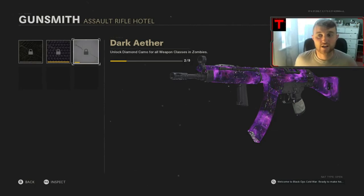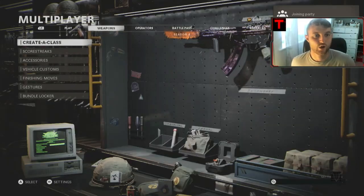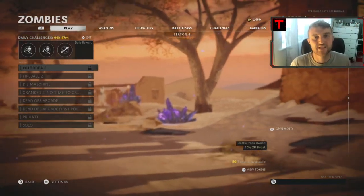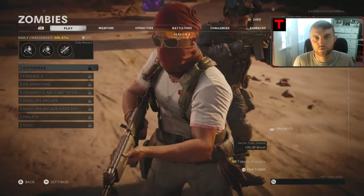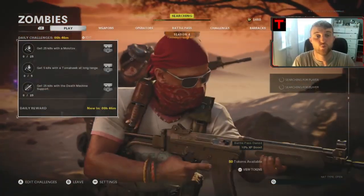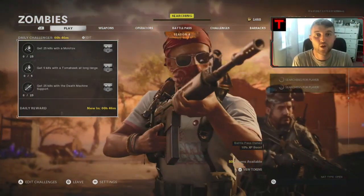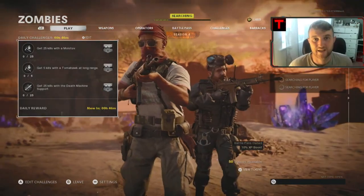What you need to do is get your friend to invite you to a zombies lobby. Once you've accepted the zombies lobby invite you are going to be in the game. From this point forward, your friend who doesn't want Dark Aether is going to start up a game of public Firebase Z. Once we have started a Firebase Z public zombies match, we are going to be loading into the game and then going over the next steps.